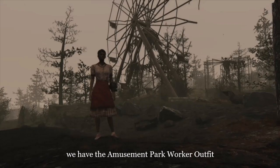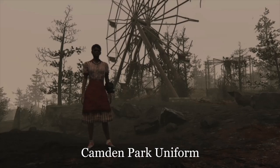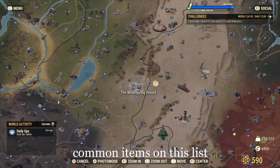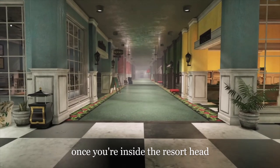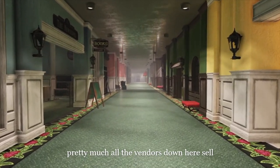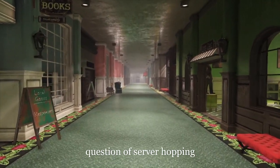Top of the shop and first out of the box, we have the Amusement Park Worker outfit — not to be confused with the Camden Park uniform, which we'll get to later. For this and the many other common items on this list, I'm going to suggest you get yourselves over to Whitespring Resort, centre of the map. Once you're inside the resort, head downstairs to the shopping gallery. Pretty much all of the vendors down here sell accessories and clothing, so it's just a question of server-hopping to find what you need.